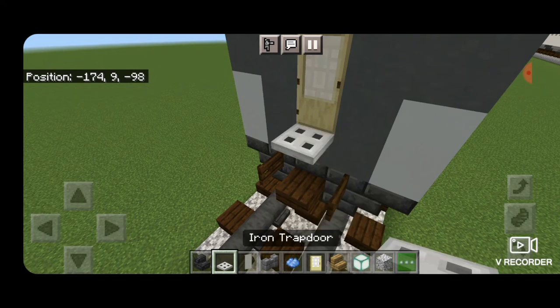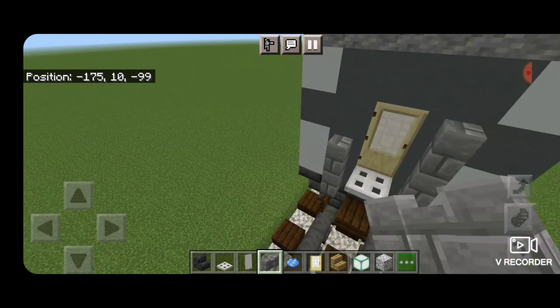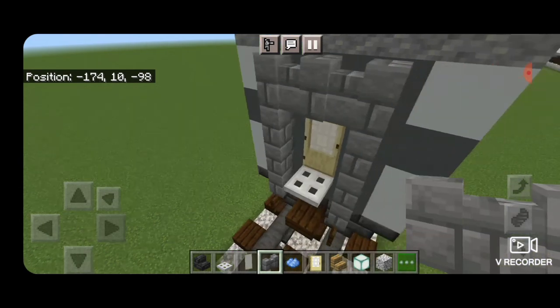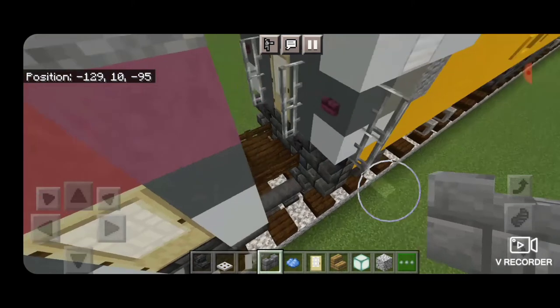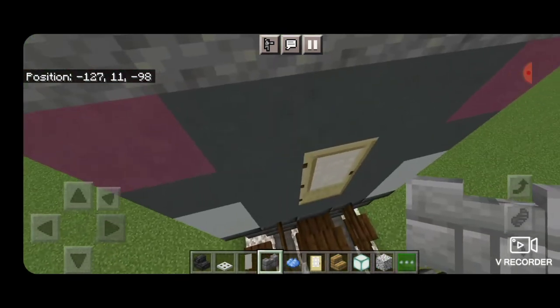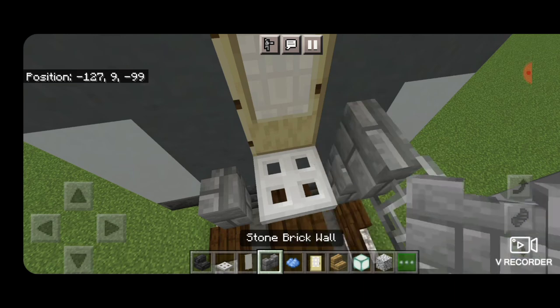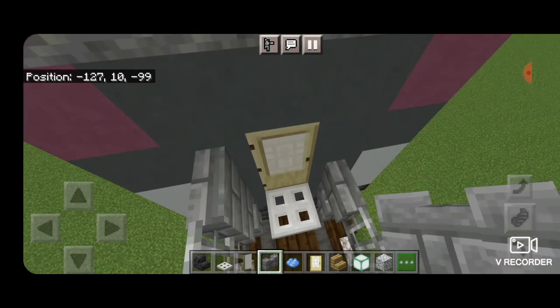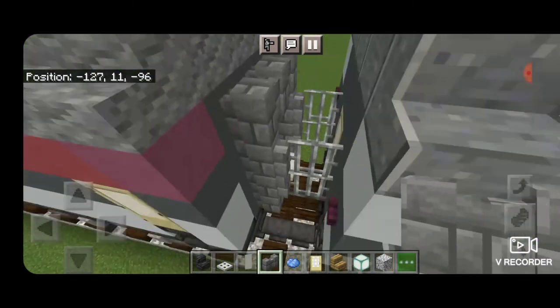Now we'll detail the end of the car: put an iron trap door in front of this door here and a stone brick wall on either side of it, and come up and over the door. Do the same thing at this end — iron trap door in front of the door, stone brick wall on either side, and come up and over. If you don't like how the iron bars connect to it you can take the iron bars off the locomotive.